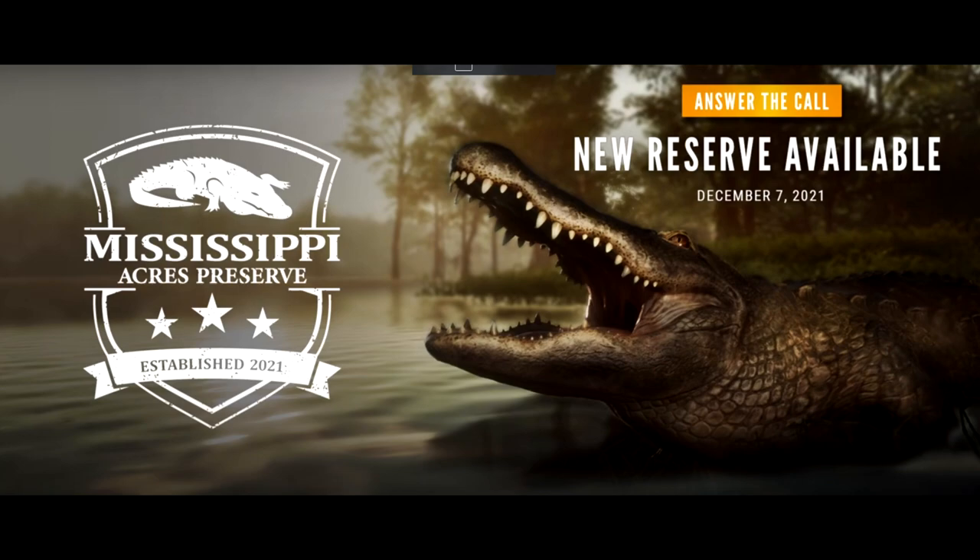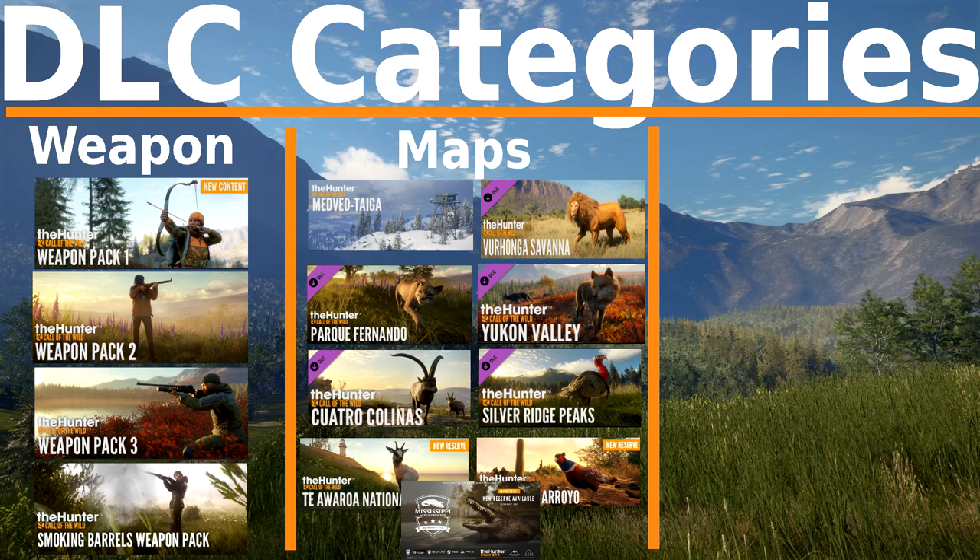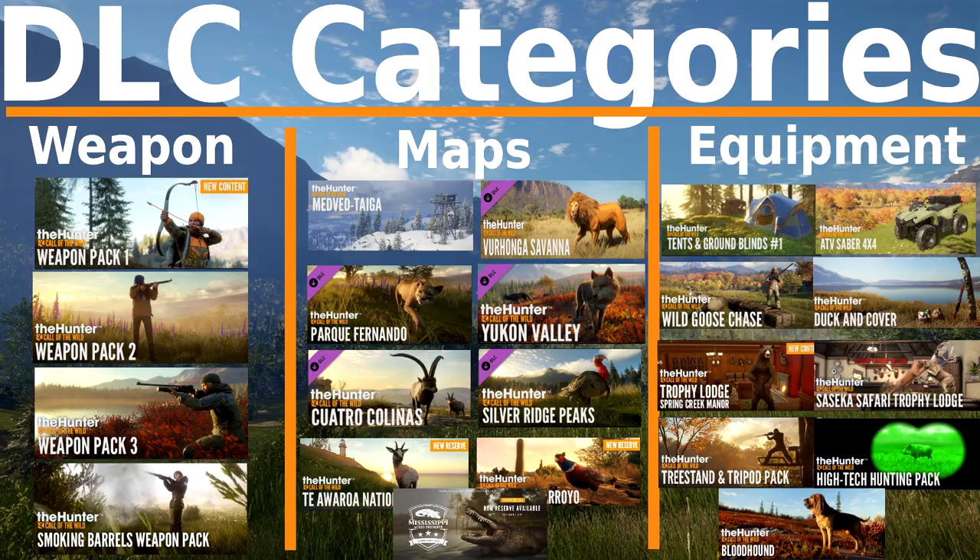I'm going to try to make a video today giving an overview of everything currently available up to Mississippi Acres, which comes out in just a few days. Hopefully I can give you guys some help deciding what to spend your hard-earned money on. I've got it broken down into three categories: weapon packs, maps or reserves, and equipment. It varies slightly from what Expansive Worlds has put out — they consider the goose pack a weapon pack, but you buy that for the equipment to hunt geese, not just for a new shotgun.